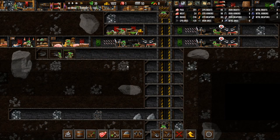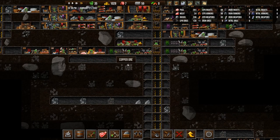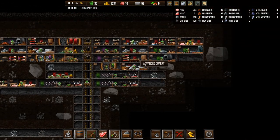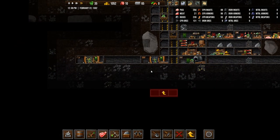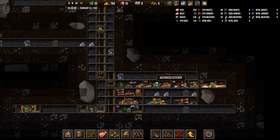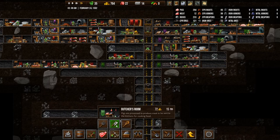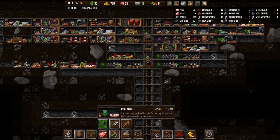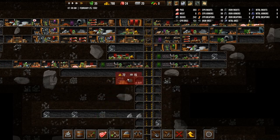We can actually build another kitchen area here, which we're going to do — or another food area. We do have food now, so that's good. We have enough to upgrade the iron mine, so let's do that. We have a ton of pigs in store, so let's build a pig farm — or actually, let's build a kitchen here.